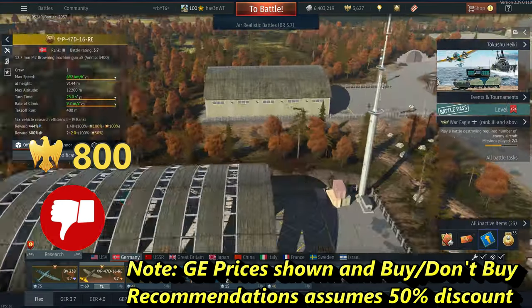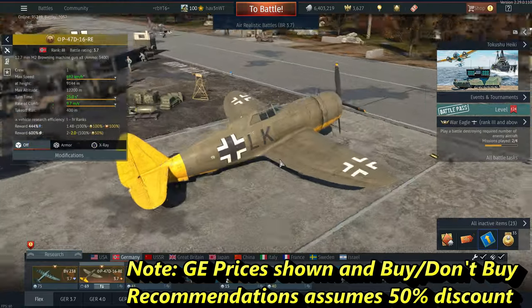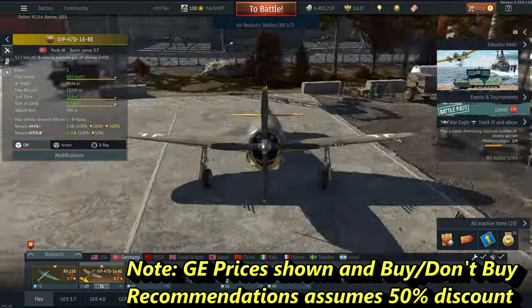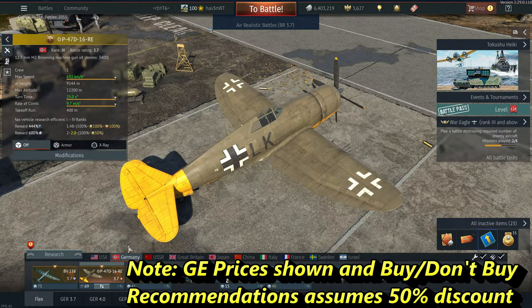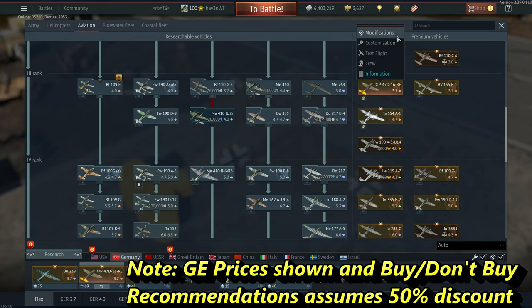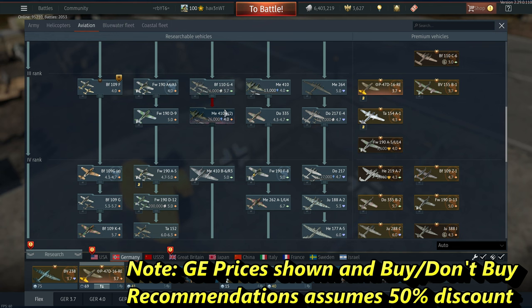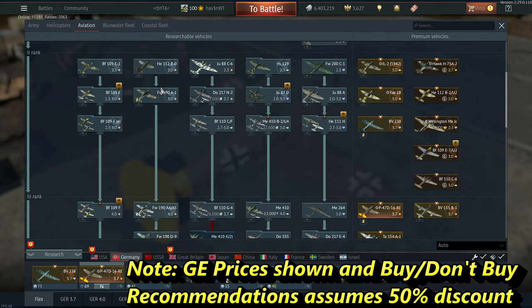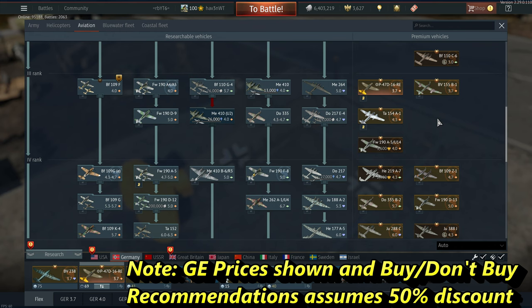Rank 3: the P-47D-16-RE, aka that guy with the funny mustache bolt — this is a skip for me. I think this is one of the most deceptive premiums that people will actually recommend; it's really a trap. P-47s are no longer in the meta and haven't been for a long time, especially the early ones. This particular variant doesn't even get secondary weaponry, which makes it useless for ground RB when you have way better options. In 2023 it is just not a good option — skip.